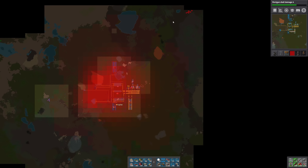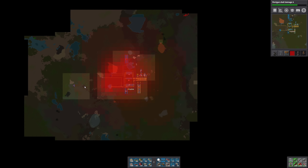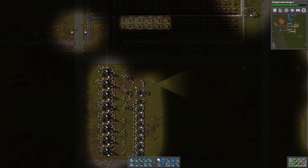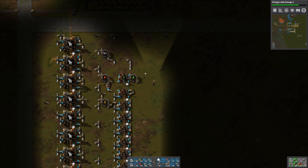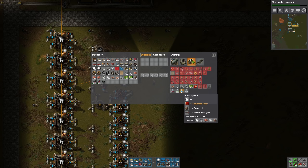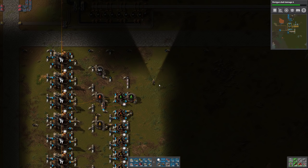We're still fairly safe from biters, although our pollution cloud is creeping closer. Once it gets over there, they're going to start coming in, but I don't see any more on the map at this point. Probably after this episode I'm going to head over there and take that biter nest out just to keep things clear. For now, I'd like to start getting plastic and engines set up so that we can get ready to make blue science packs. I'm not sure if we'll have enough time to get to the science packs today, but we'll do our best.